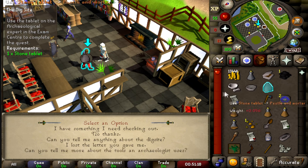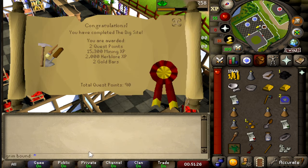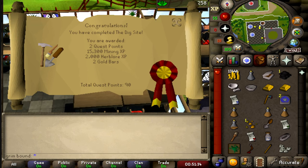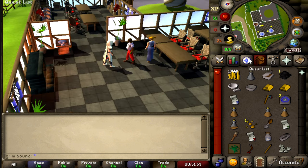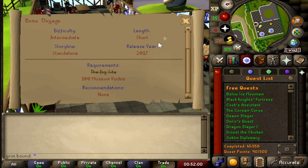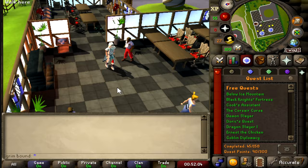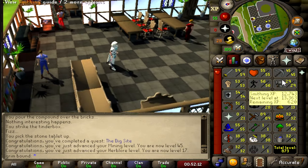This should be the end of the Dig Site. I didn't really want to record everything, just towards the end because it's a lot of walking. But there we go — we have completed the Dig Site quest. You are rewarded 2 quest points, 15,300 Mining XP, which is actually quite a bit, plus 2,000 Herblore XP, and 2 gold bars. We are almost at 90 quest points, which is pretty awesome. We are at 17 Herblore and 45 Mining.